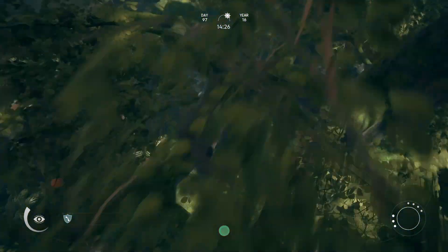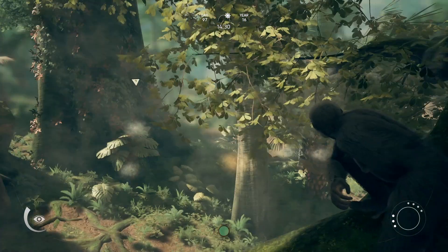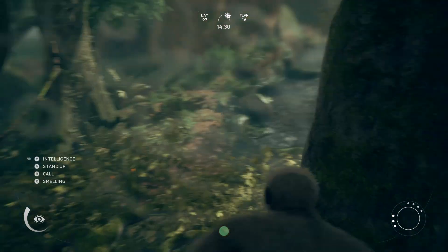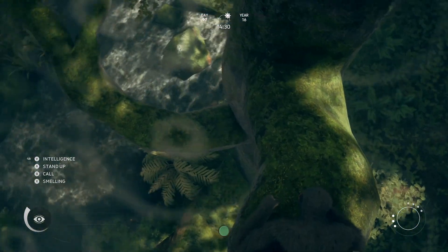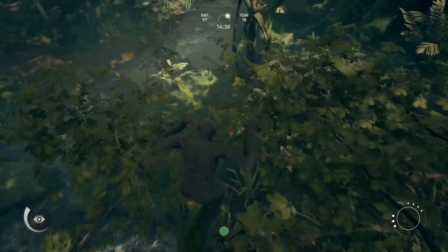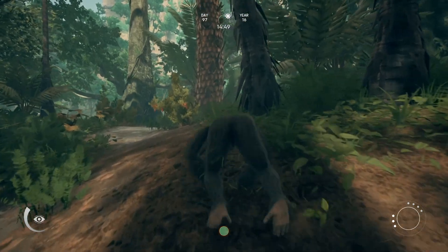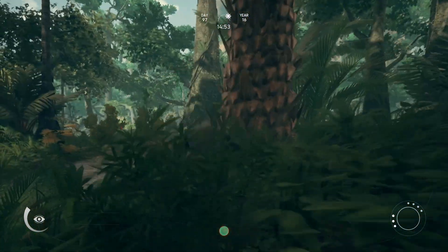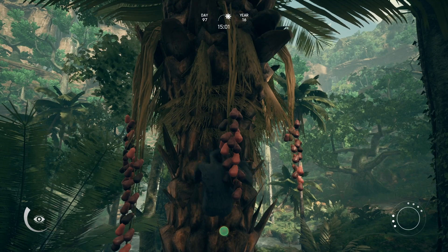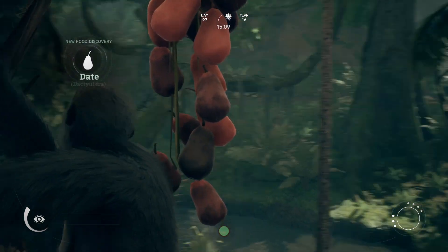The movement in the game is a little wonky sometimes. Usually you get an intimidation notice if something's gonna attack you. The music is playing as if I'm being stalked by something — get in the tree. What are these things? Good or bad? New food discovery — a date. Why would a date be bad?